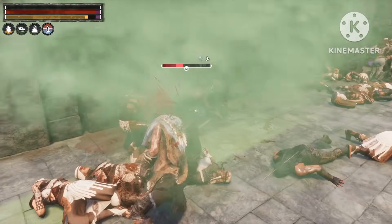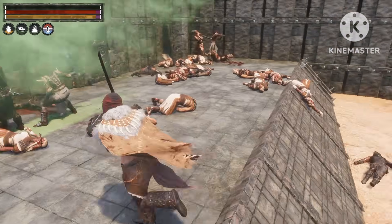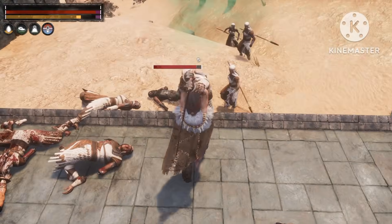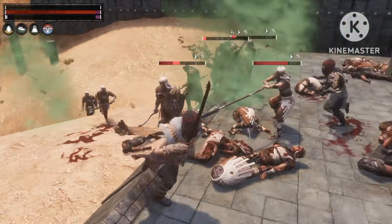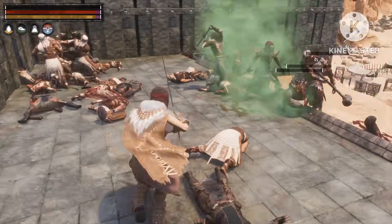There is a glitch or rather an exploit where you can go to the volcano area and just let the lava kill all the trolls or NPCs. But most of the time all the good spots are already taken by other players, so that's why I always use this method.